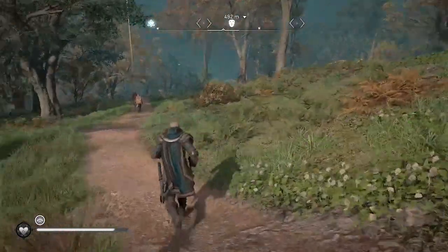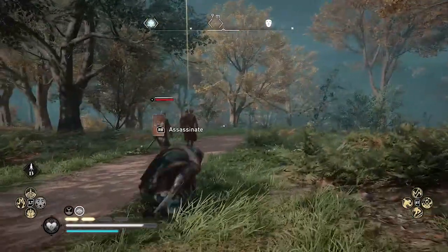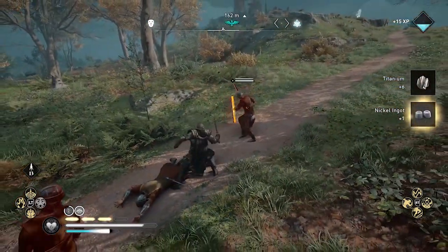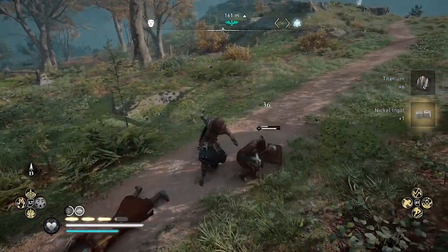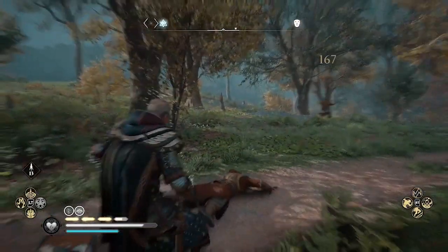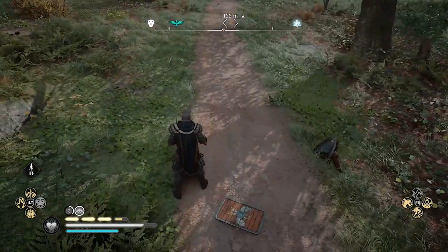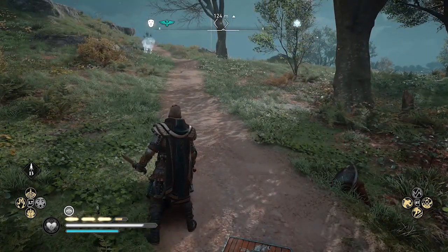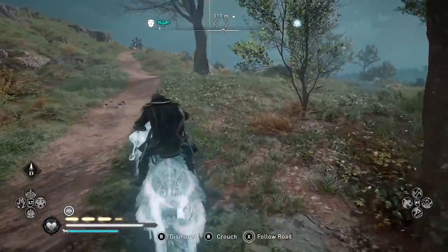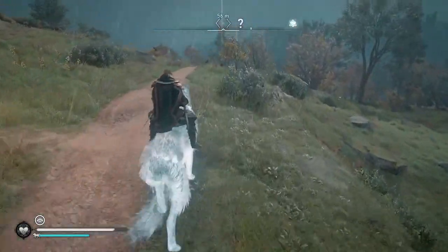I'm going to kill these enemies this time so I can build my adrenaline back up, because the Blinding Rush ability uses adrenaline. The Battleground Bolt skill — which is in the wolf skill tree — lets you pick up weapons on the battlefield that your enemies have dropped and throw them at enemies to deal damage.